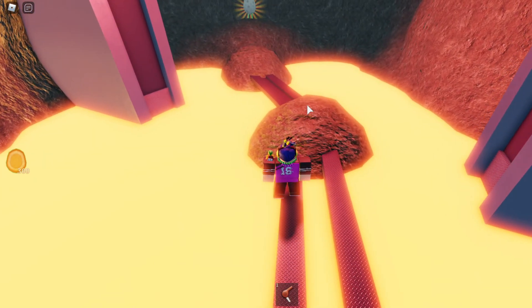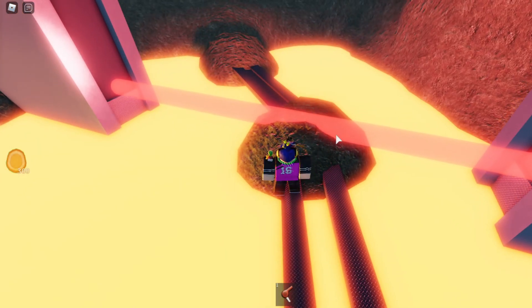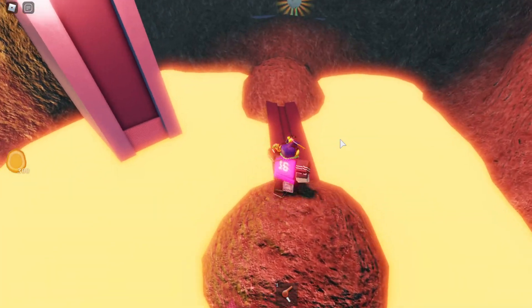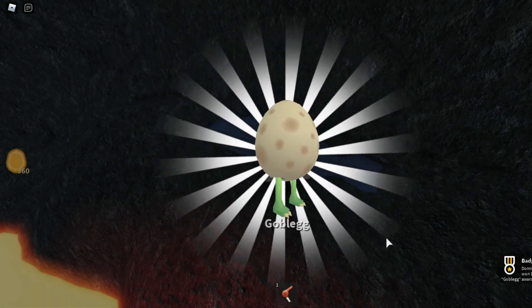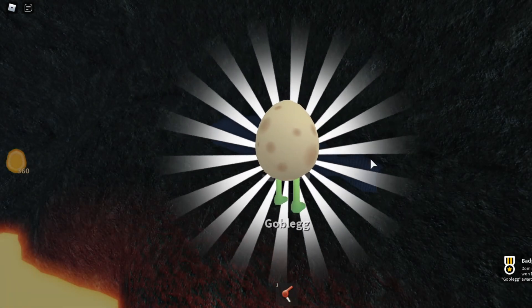You want to walk across these planks — make sure not to fall into the lava or it will kill you. Once you get to the rock area, you want to avoid the laser, and once it goes up you want to walk across so you don't get hit. Then it's a straight walk to the Gobleg — just touch it and it should give it to you.